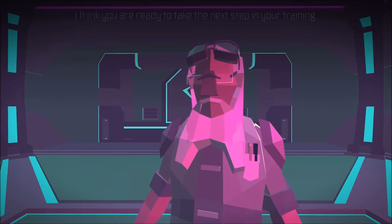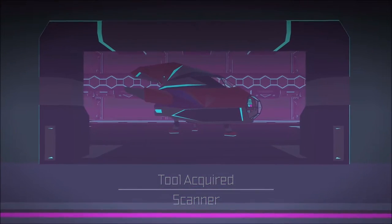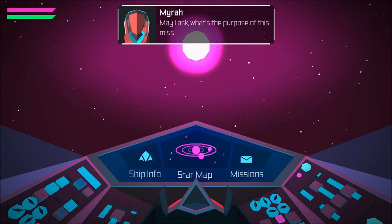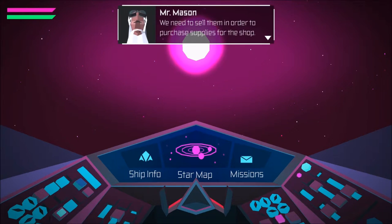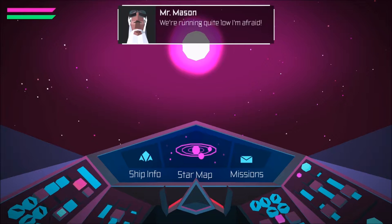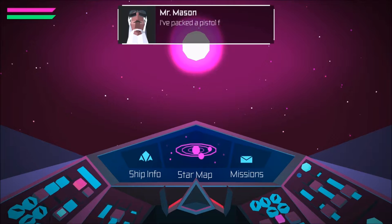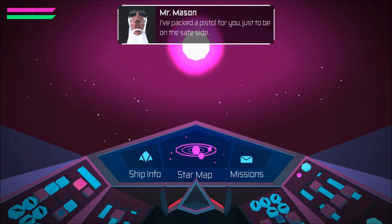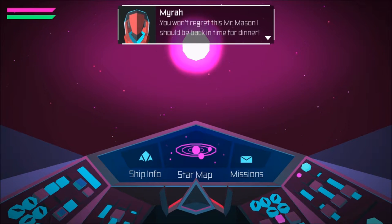I think you are ready to take the next step in your training. May I ask what is the purpose of this mission, Mr. Mason? Bio scans — we need to sell them in order to purchase supplies for the shop. We're running quite low, I'm afraid. Fantastic, I'm so ready for this. I packed a pistol for you, just to be on the safe side. I'm also sending Kit Kat down with you. You won't regret this, Mr. Mason. I should be back in time for dinner.